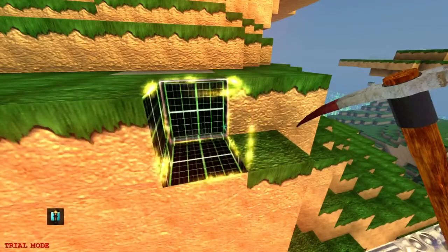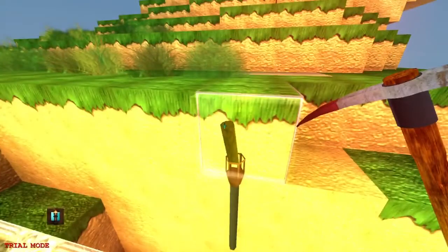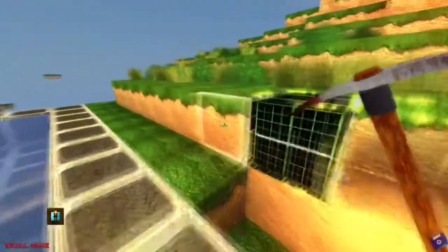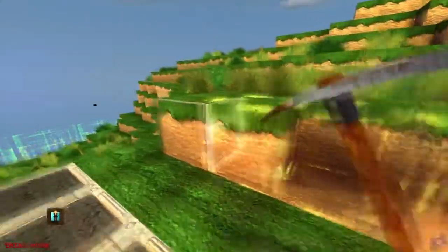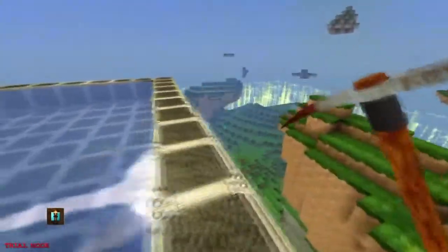I just figured out the left and right bumpers — where to place and destroy — and you can use the d-pad to move around and get different items and things to place. The graphics are really good, they look different.